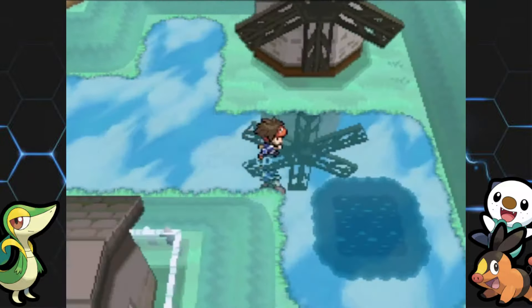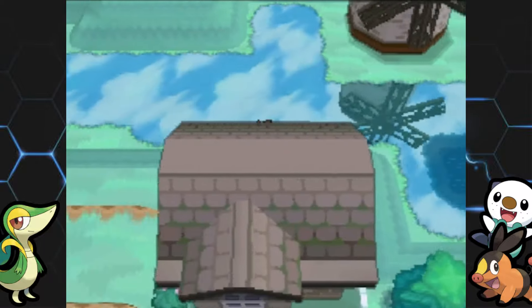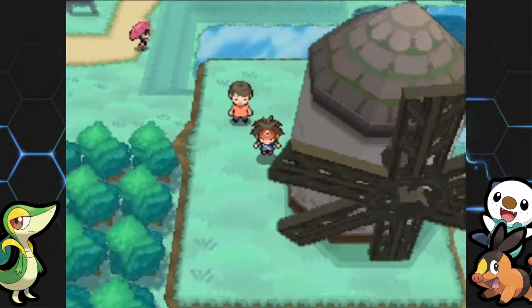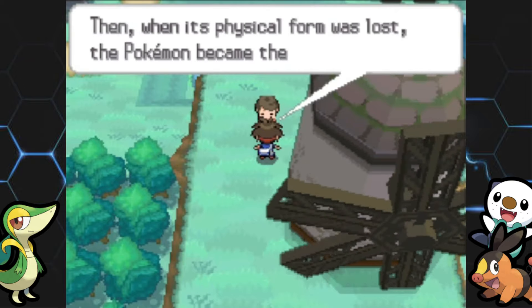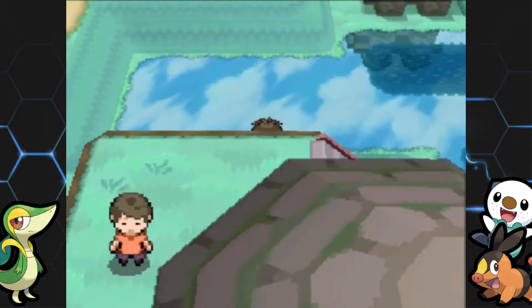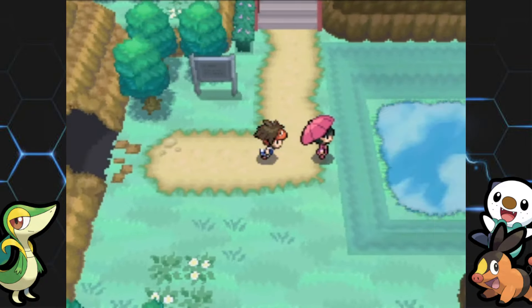Here we are in Icirrus City. The city looks a little different depending on the season — if you're playing in winter you can reach that house and get a Max Elixir somewhere, but we're not in winter. The game thinks it's currently summer for whatever reason. Over here is the entrance to Twist Mountain, which we already checked out.